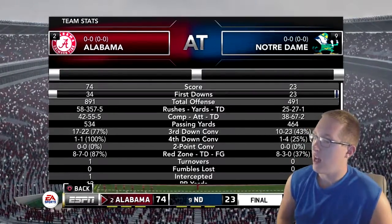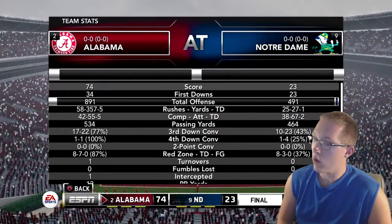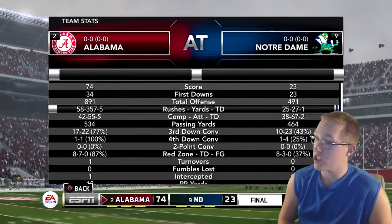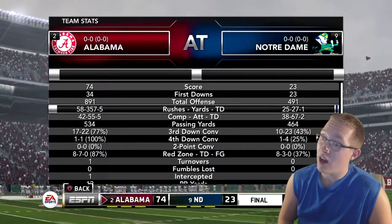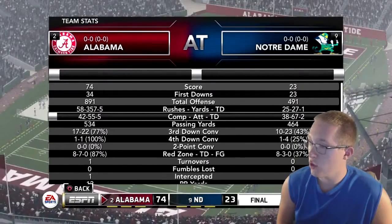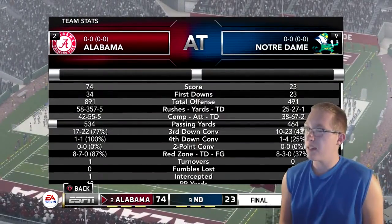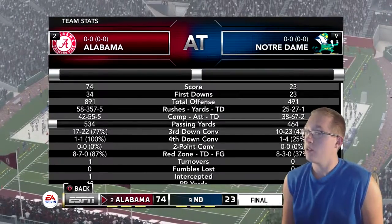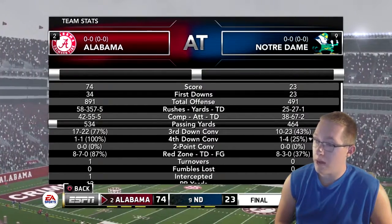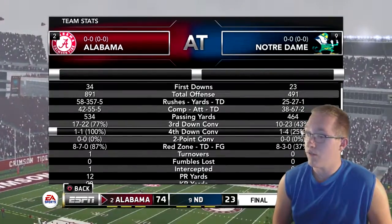Moving on to team stats: Alabama had 34 first downs and 891 total yards of offense compared to just 491 for Notre Dame. Rushing yards: 357 for Alabama, only 27 for Notre Dame. Alabama had five rushing touchdowns and five passing touchdowns compared to just two for Notre Dame. Alabama also had a higher completion percentage. Passing yards were closer — Alabama had 534, Notre Dame 464.